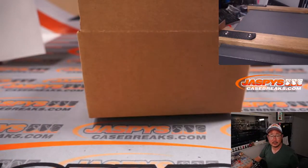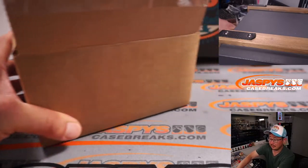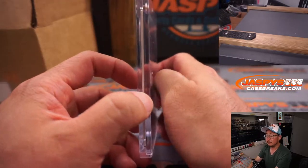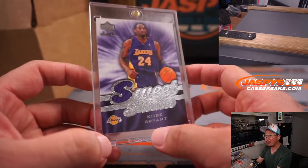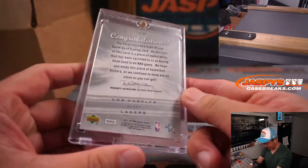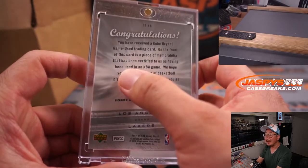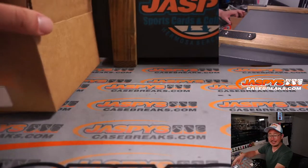All right. Just to remind everybody once more, it's first letter of their last name. First one out of the gate is Sweet Stitches Kobe Bryant — nice. You can see the piece of his jersey and that letter S right there. That's awesome. Game used — it's even more awesome. Kobe, letter B — that'll be for Steve Birch with B.